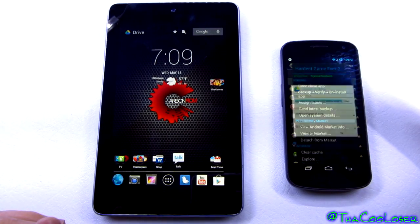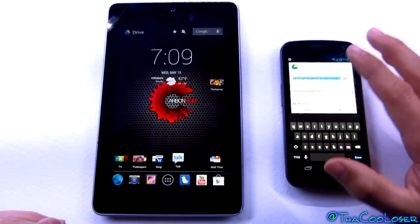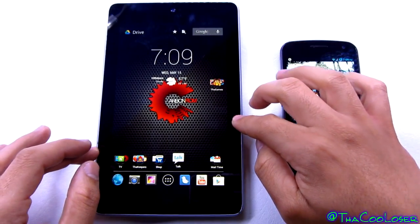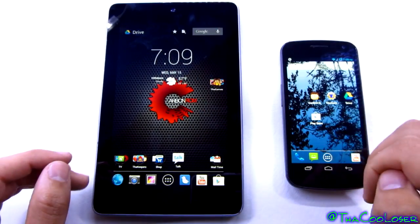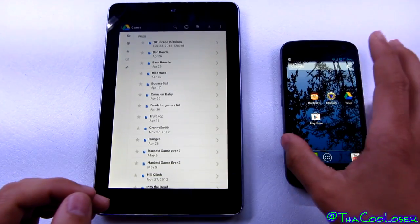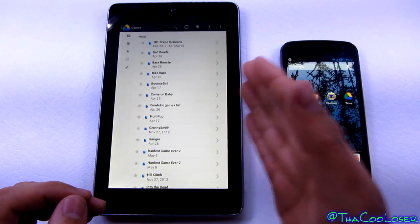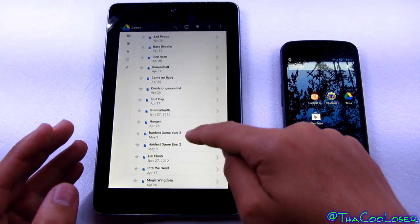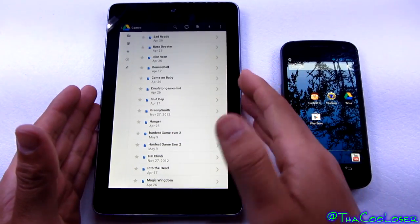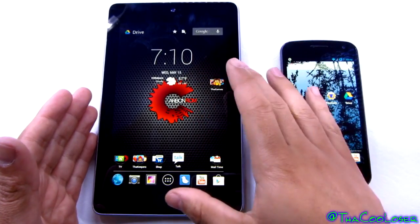Drive will open up and I can choose which folder I want to put it in. I already have it done and saved, so I'm not going to do it again. On your device that's not working, click on your Drive — this is where you'll come to. There are the games. This is the way I sync my devices if I want to transfer games from one to the other, or play games that are not supposed to work on a tablet. You do have to have Titanium Backup on this device in order for it to work.